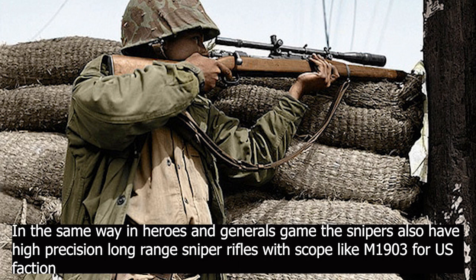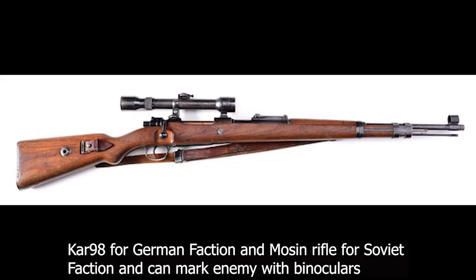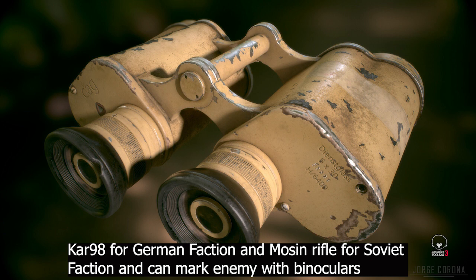In the same way, in Heroes and Generals the snipers also have high-precision long-range sniper rifles with scopes — like the M1903 for the US Faction, K98 for the German Faction, and Mosin Rifle for the Soviet Faction — and can mark enemies with binoculars.